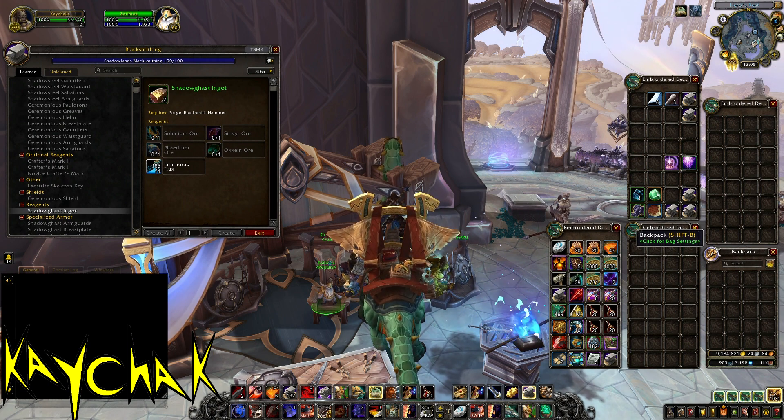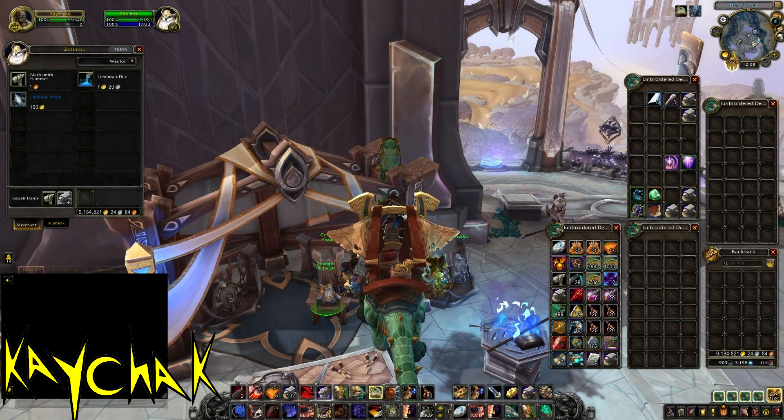Now we can do this with numerous professions, but the most profitable and the easiest to get 50k an hour AFK is probably Shadowlands Blacksmithing. Today we are going to be producing Shadow Gas Ingots. This recipe requires one of each of the rare ores from each of the main covenant Shadowlands zones and four Luminous Flux.